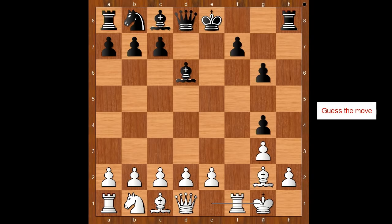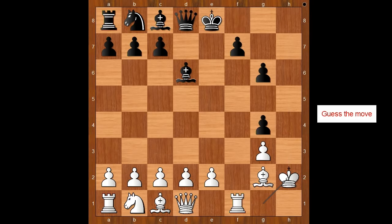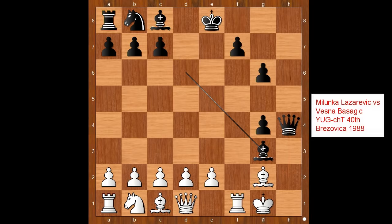Black to move — how would you continue? Black captured on h2, king takes on h2. What is the follow-up? The player with the black pieces played queen to h4 check, king to g1, bishop takes on g3, and black went on to win the game. This was a game from the Yugoslav Championship played in 1988.